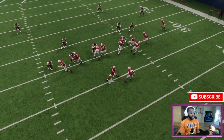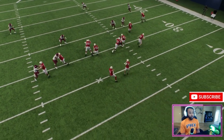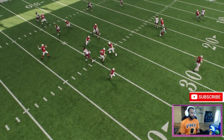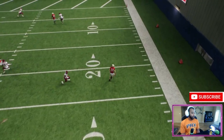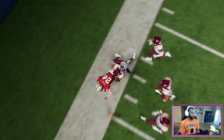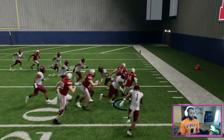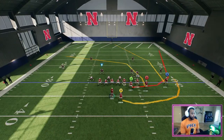Remember that crack toss we were talking about? You run that crack toss and they'll bite on it — they're thinking the running back is going. So you have multiple options: you've got the run, the running back in the flats, or if you want to go for the money you just throw it to this guy right here and he's in for a touchdown. It's easy money touchdowns — you hit the running back and there's always a way to get positive plays on this play.